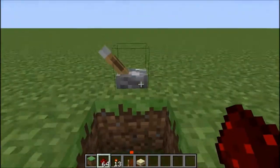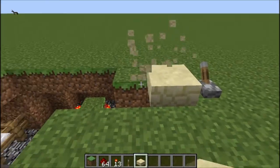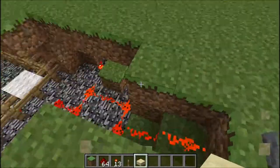Then make a staircase up, just in case something happens — creepers or anything like that. And of course you can cover it up any way you want.